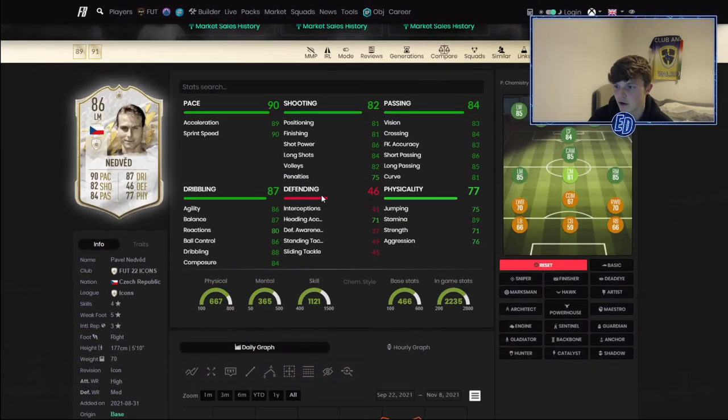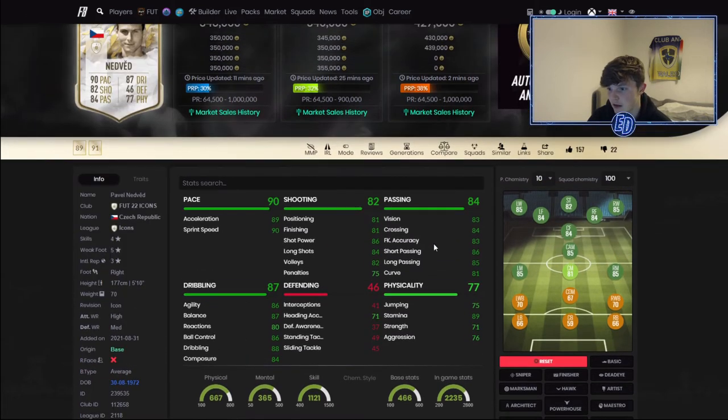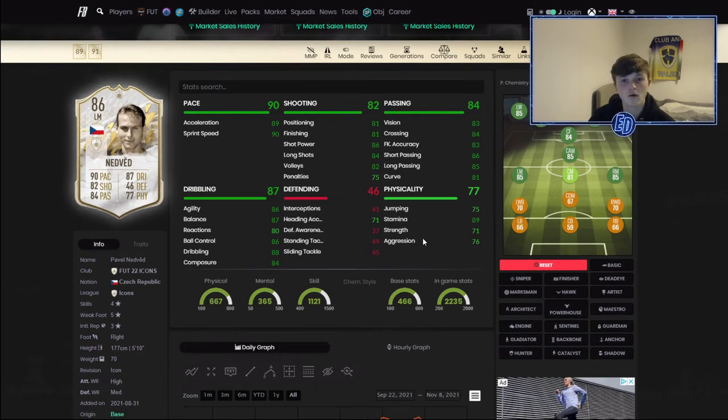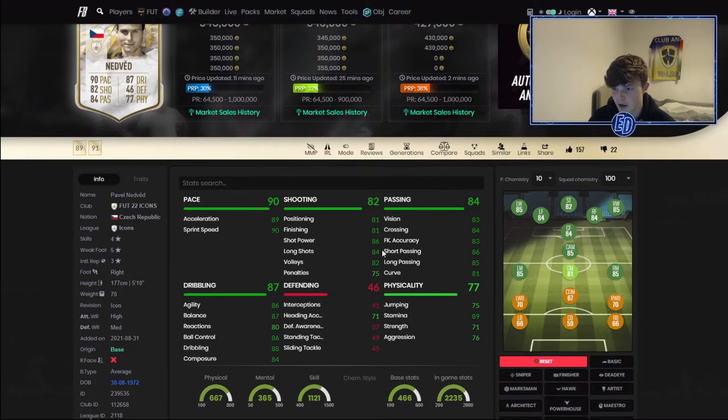He reminds me of a human Son — and he is a Son that can link to anyone in the game, so I don't know why you wouldn't want him. He's quicker than Son as well, with a little bit less shooting but I think he might even have better dribbling. 89 stamina means he's going to last the whole game, so he'll be a great player up until like Team of the Year, maybe even longer. Really cool card — wish I could have him, but I have 300k and he's 340k so I'm not far off.